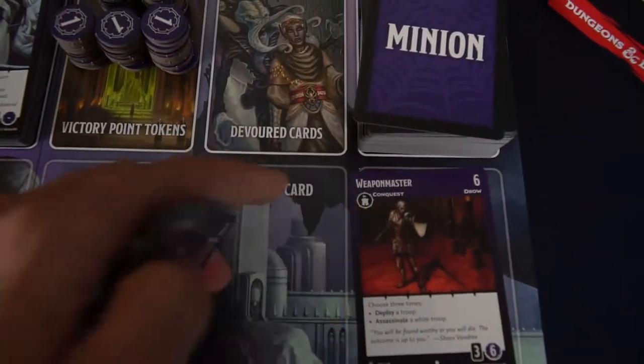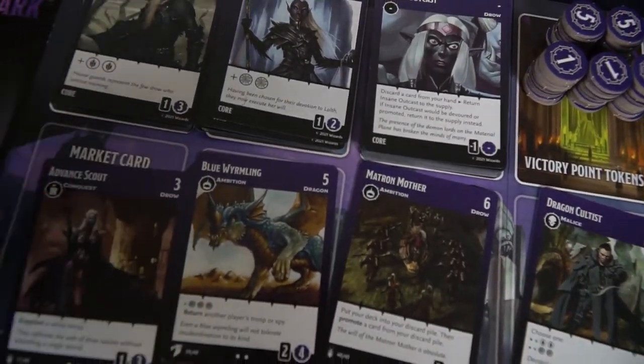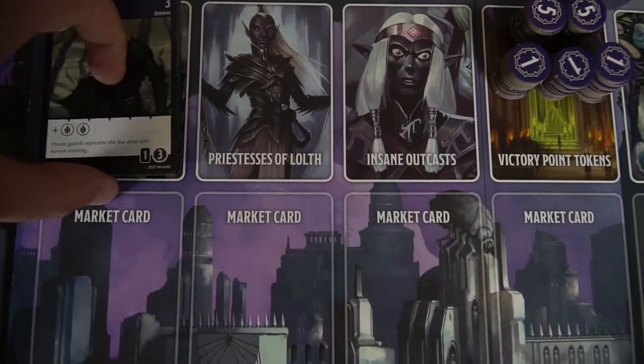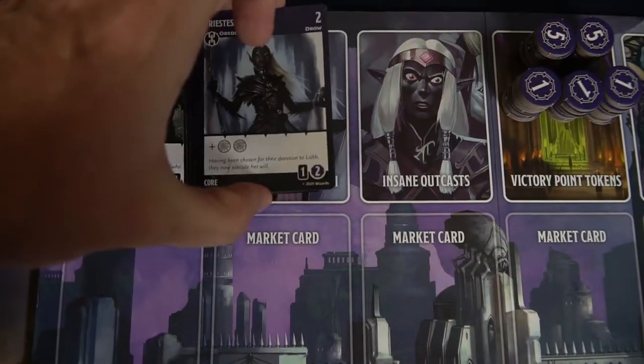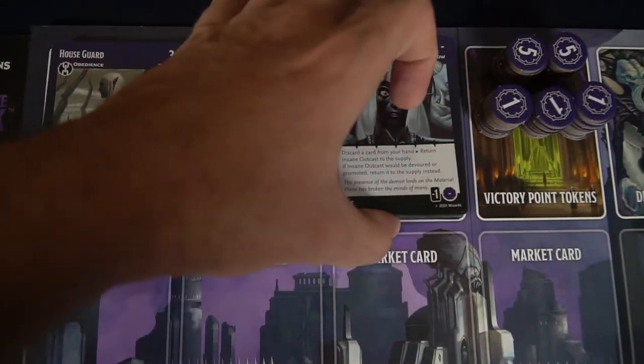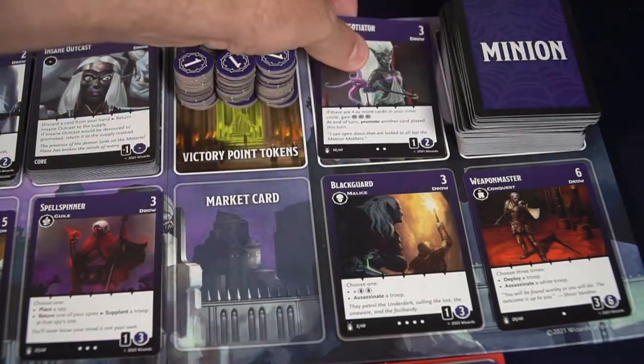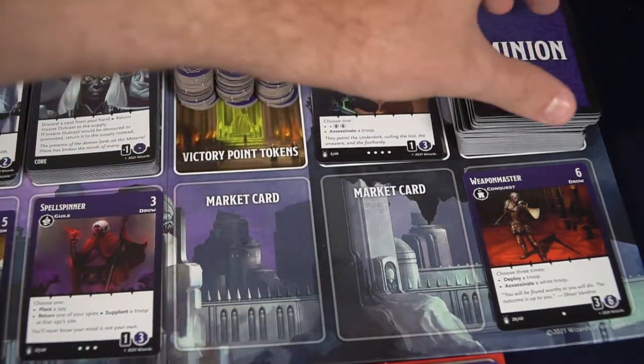You'll deal out six cards from there and place them into the areas in which you can purchase them. There are three specific types of cards you can utilize in the game: Houseguards and Priestess of Lolith, which are basically cards that will double your currency, and then finally if you're using a very specific faction you'll put in the insane outcasts. Take all the victory point tokens — set aside in ones and fives — and place them in the victory point token space. The devoured cards area is separate and will be utilized later in the game. Then everybody shuffles up their ten cards, each player draws five cards, you choose a player to go first, and then you begin the game.